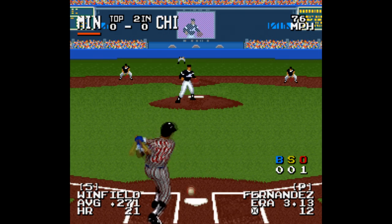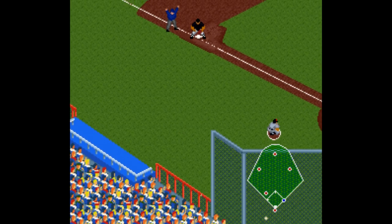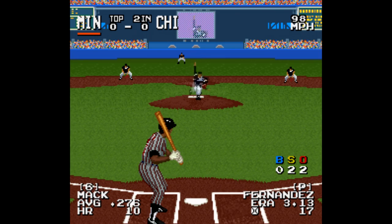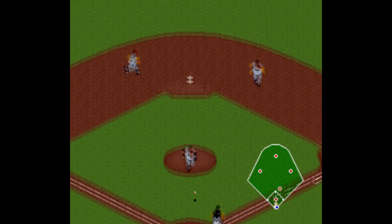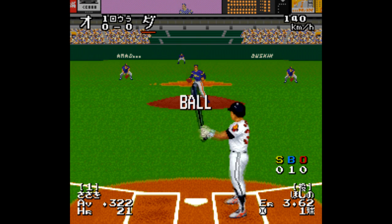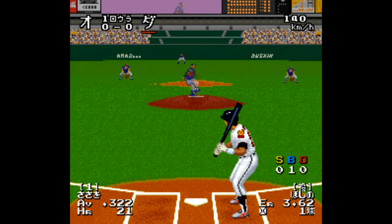Next is Sporting News Power Baseball — a pretty funny title considering it's freaking impossible to hit in this game. The pitches are either lightning quick or incredibly slow with no in-between, and the AI mixes it up constantly. The base runners are also comically fast, beating out every ground ball. Avoid this game. Worth mentioning that this is a localization of Super Power League, a series in Japan that got four games — they're all pretty much the same, and not that good.